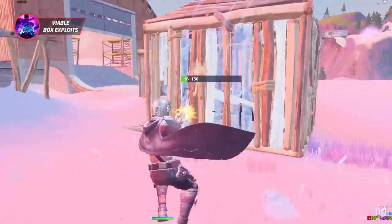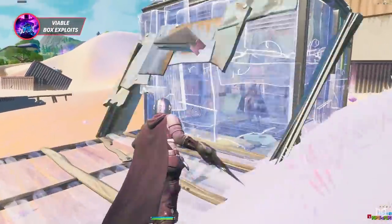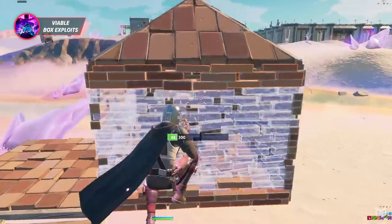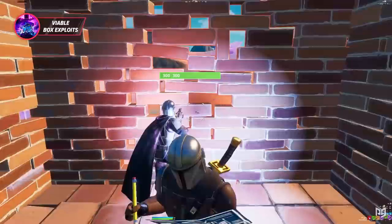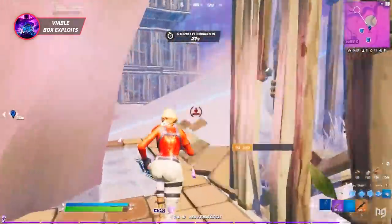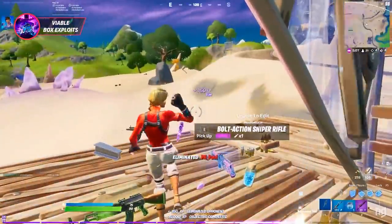Another use for the zero point dash ability is to exploit through turbo builds. If you do a zero point dash and break a wall with the exact right timing, you can phase through turbo builds. Tactical shotguns also work but seem a bit easier with this strategy. The effect only lasts 20 seconds and you can carry it as a zero point fish in your inventory. It's too early to tell if these will become meta, as the timing required is super precise and it seems like a high-skill mechanic.